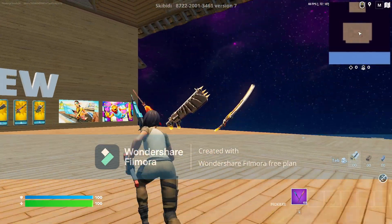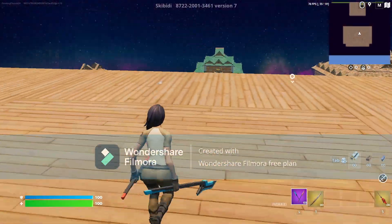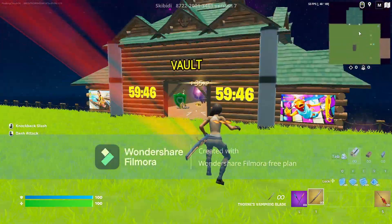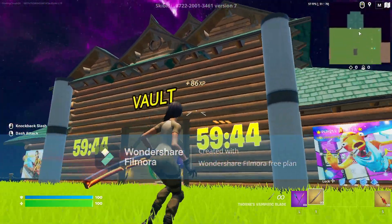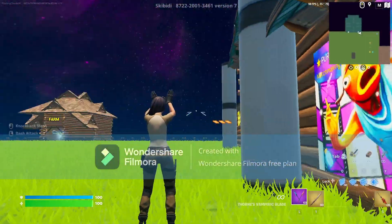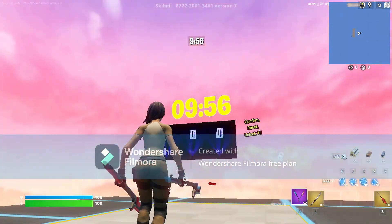Okay, so we are here. Sorry for the lateness to my mouse. Just in case the grappler doesn't work, just pick up either one of these. Then go ahead and go down here, go to the vault, and go in front of this.